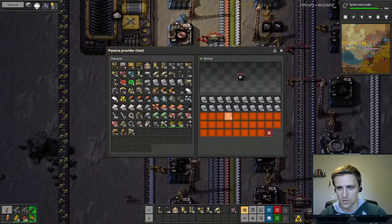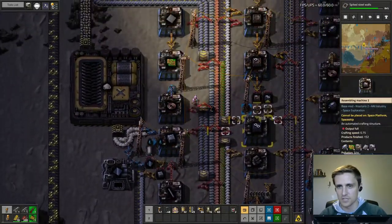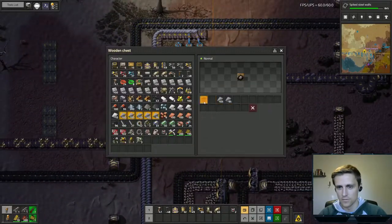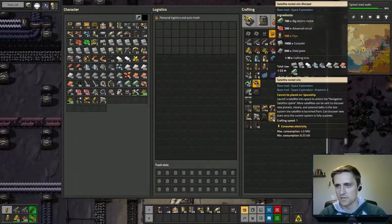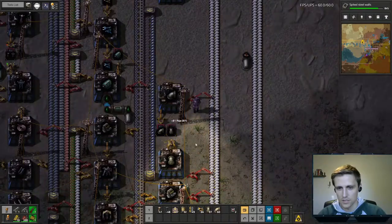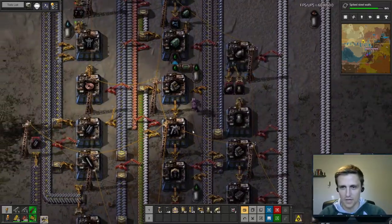For our rocket silo we need 1,000 concrete, which I believe we should have now — yep, that's a thousand. We also need 500 steel. I would grab it straight from the belt but I think we have some in chests up here, so I'll just grab that. Okay, that should be 500. We can craft it — let's grab some more pipes so we don't have to handcraft 80 pipes, which would be a little bit tedious. And we've got our satellite rocket silo — let's queue that up so we don't forget.